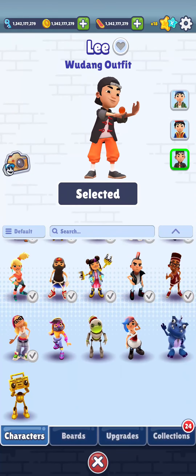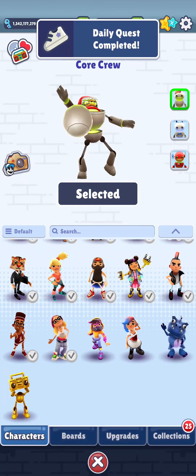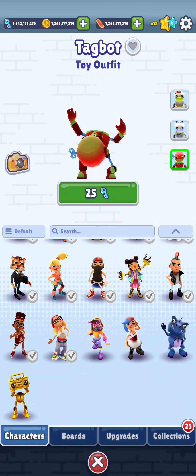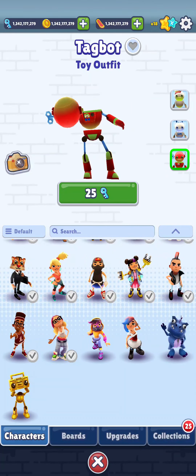As you press on characters you can see the list of characters — the tag board will be right here. You need to have the tag board first. Look to the right where you can see the two different styles: the space outfit and the toy outfit. To get these outfits you must have keys on your account — if you don't have keys you can top up your account to buy them.